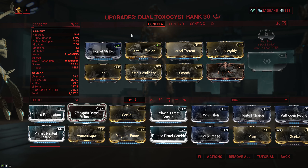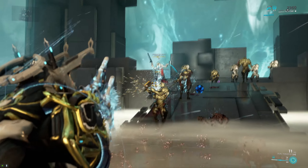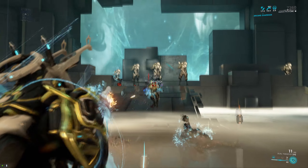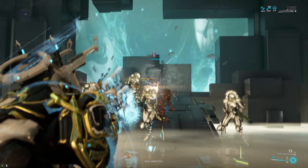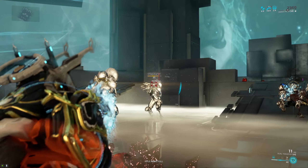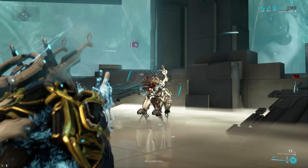As far as the build is concerned, I personally like running 3 dual stat mods for Corrosive and Heat, Auger Pact for a little bit of extra damage, and Anemic Agility for a ton of extra fire rate. The extra fire rate is particularly good here because it adds a ton of DPS, and since you get infinite ammo with the Frenzy buff, you can fire at maximum fire rate without worrying about reloading or the recoil, since that's being dampened by the Frenzy buff as well.